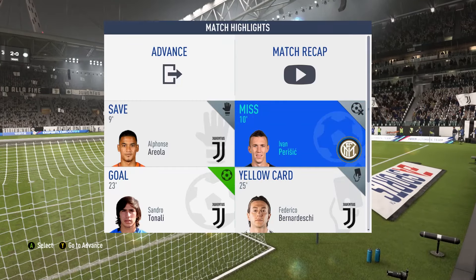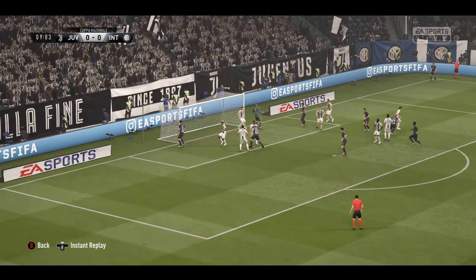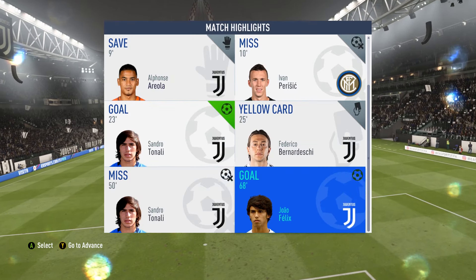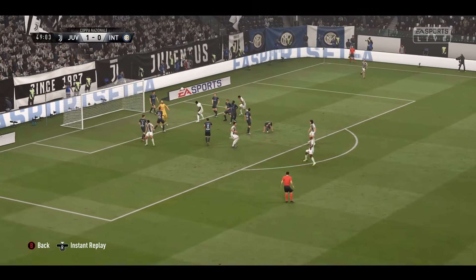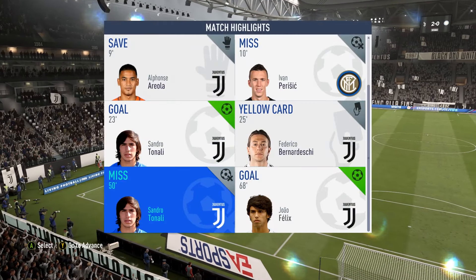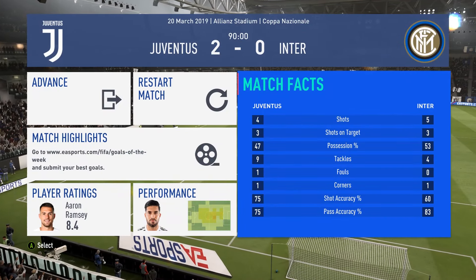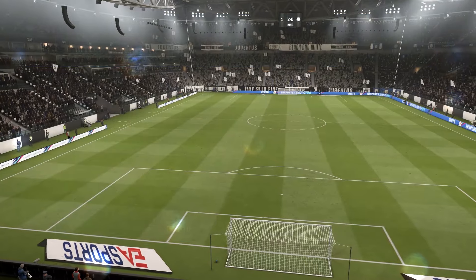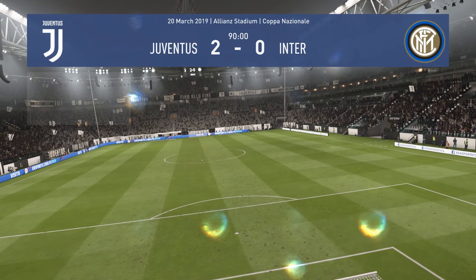Sandro Tonali scored, Bernardeschi picked up a yellow. Sandro Tonali after halftime had a volley — they clear it and on the edge of the area, what a goal that would have been for his second. But then Felix scored after that. Four shots, three on target each — pretty even game to be honest. We just put away our chances. Ramsey gets man of the match, which is a weird one, but okay.